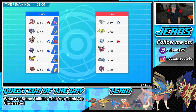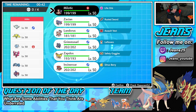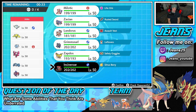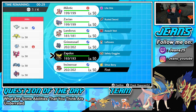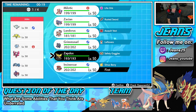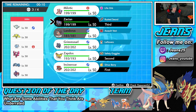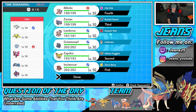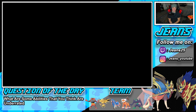He's got Togekiss, Alolan Ninetales, Galarian Moltres, Metagross, and Zamazenta. I think he'll Dynamax the Moltres or Metagross so we've got to watch out. He has no Intimidate mon so Competitive Milotic won't trigger here. He does have Alolan Ninetales, which makes me want to lead Landorus. But Incineroar isn't bad for that physical attack pressure. I'm thinking of leading Zapdos as well. Let's go Zapdos and Zacsian as leads, bring Landorus and Milotic in the back.